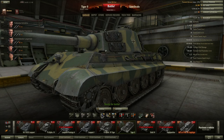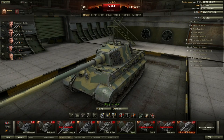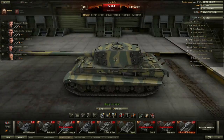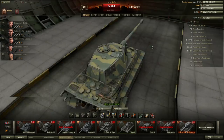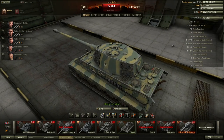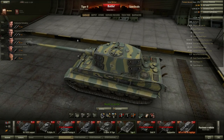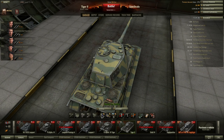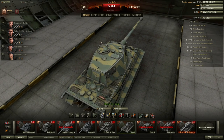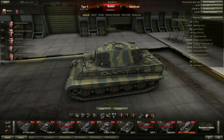I would say that with this tank you're really going to rely on a lot of the side scraping tactics and hull angling. If you're behind a rock like we were against the IS-6 and you angle like this, his shots would just bounce off nicely. There were a couple of times where we side scraped and his shot would come in and just bounce off the steep angle we were able to create.